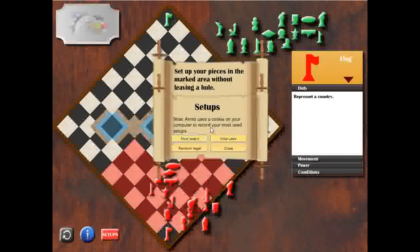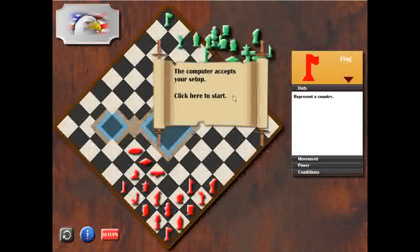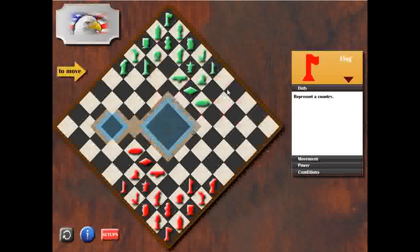For this mission I have previously created a setup, which is my most recent setup, so I'm going to use it. The computer accepts my setup, which means I will continue playing with the red pieces. Let's play Armis. I'm second to go, my opponent is first to go, so I wait for his move.